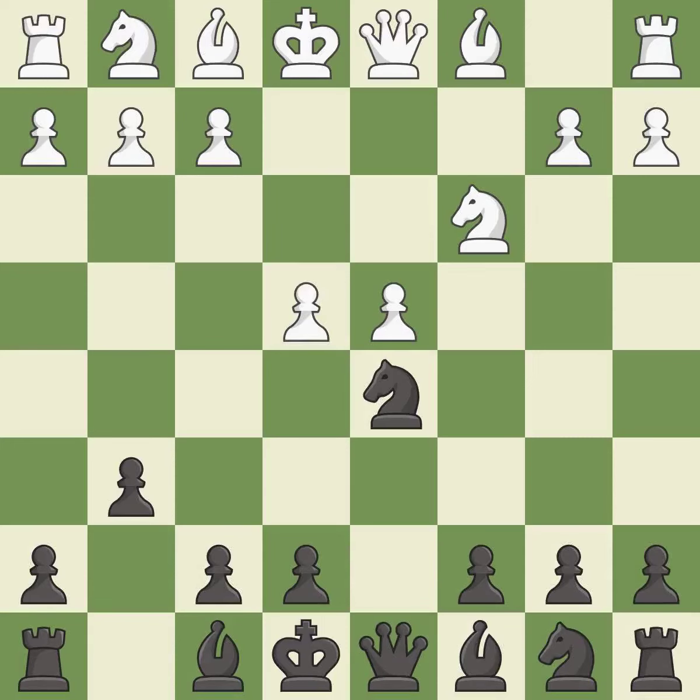e4 takes full control of the center and attacks the knight on d5. Nxc3 trades the attacked knight and gives white a large center that black will attempt to attack. Bxc3 recaptures the knight and supports the d4 pawn.